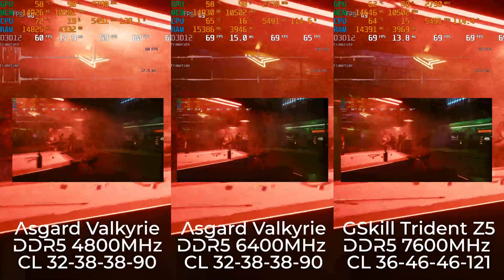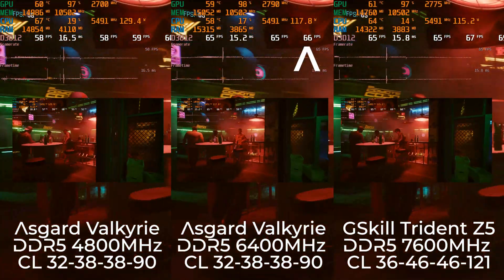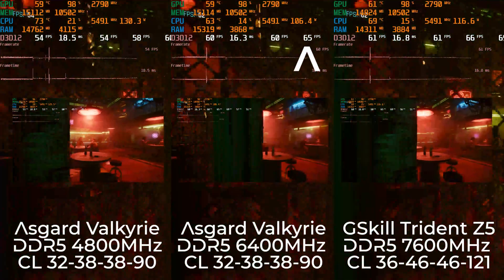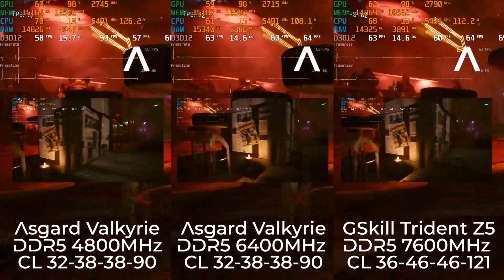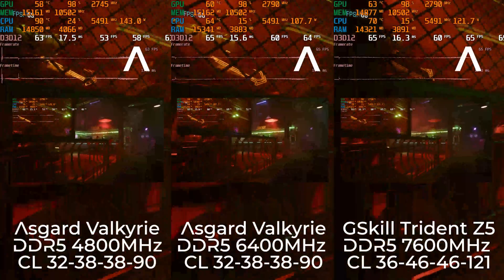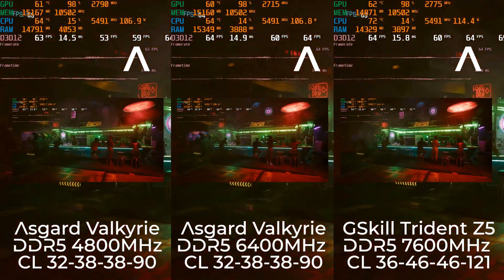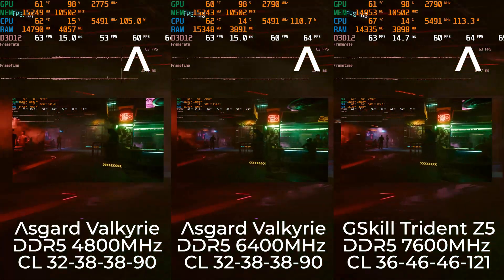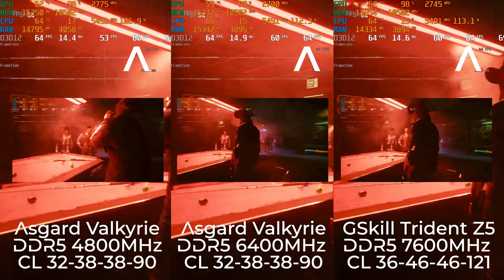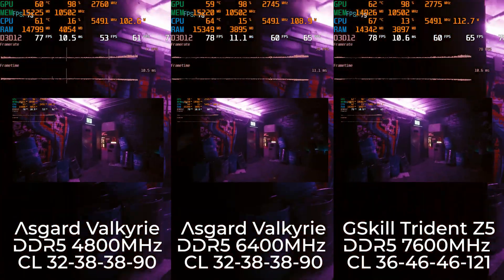Here in Cyberpunk, we can see the frame rates produced by 6400 megahertz RAM are faster than the default 4800 megahertz, but not by much, and it's just as fast as the 7600 megahertz. So in this case, it is not scaling well past 6400 megahertz. This is just due to how this particular title is optimized — it neither good nor bad, it just does not have the same performance impact as Fortnite.